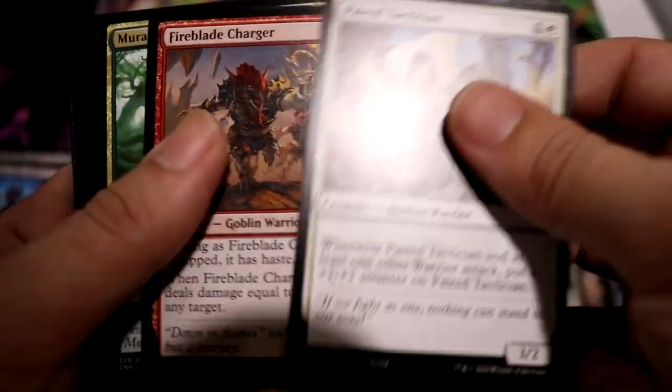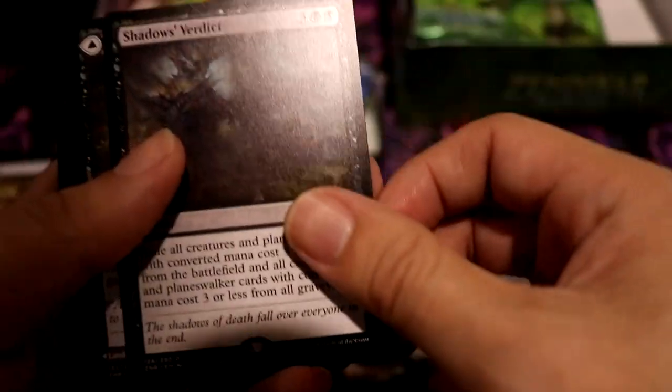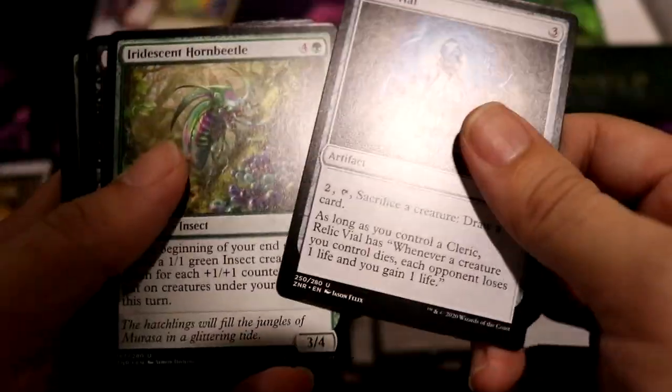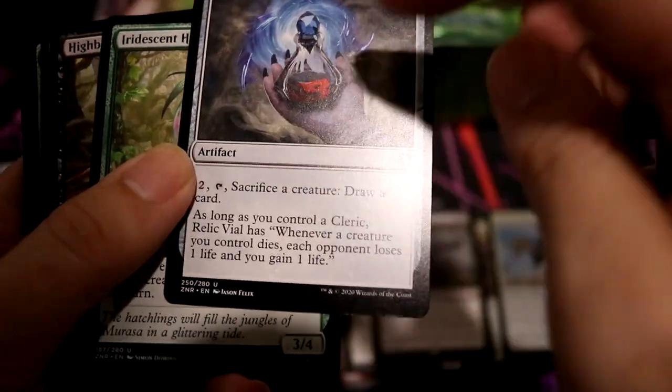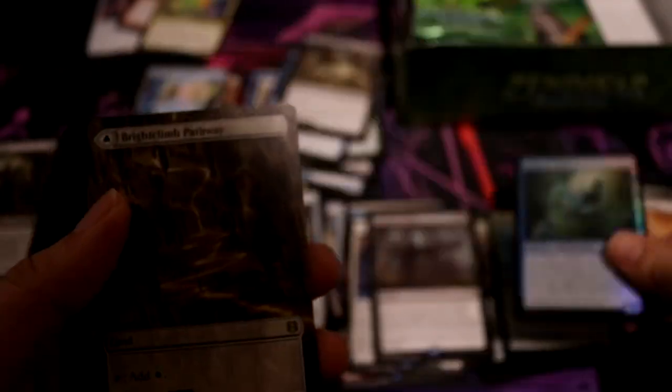Pear Tactician, Fire Blade Charger, Marasta Root Razor. Copy Token, Planes, Kahira Outrider Foil, Shadow's Verdict, Soft Consumption, Relic Bio. My bad — Iridescent Horned Beetle. Planes, Foil C, Floor Stalker.